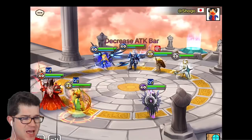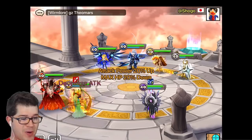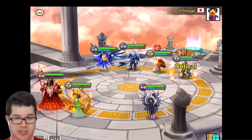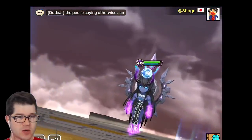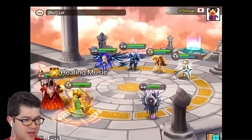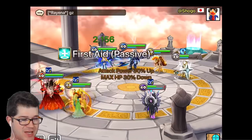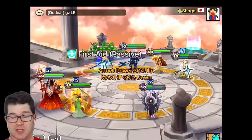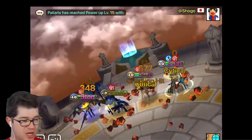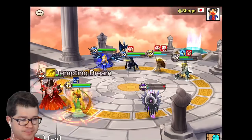They don't have a defense break either, so I banned their Alung which was their defense break. But they have two tanky self-sufficient DPS and I don't really have any DPS — nothing here functions as DPS. If you don't have DPS you're relying on outlasting and getting to the end game, and that's just not going to happen here. That Camilla is not a great pick in RTA but it's doing its job really well.